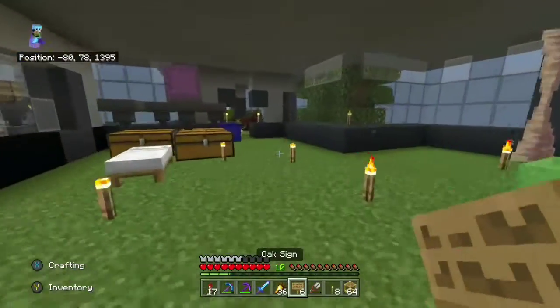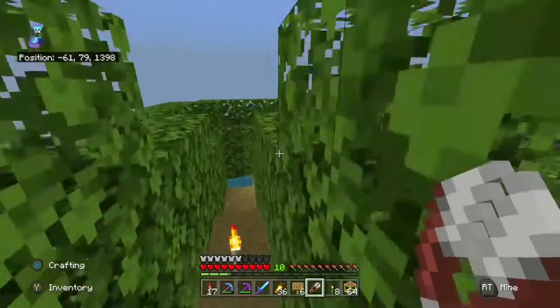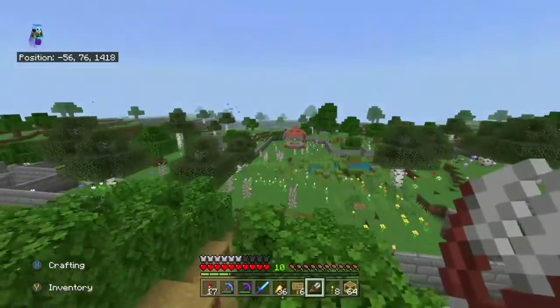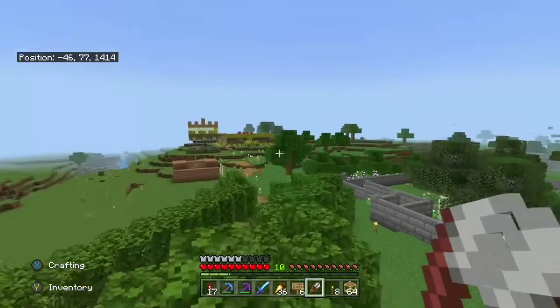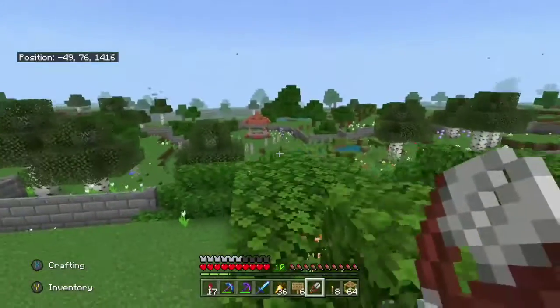I thought for today's episode we'd get back into the swing of things by just going around and touring other people's bases. Look, here's a nice little — I was going to say hedge maze, but it's more of a nice scenic leaf walkway out back. I think it is lovely. I don't know what that contraption over there is, but it is what it is.